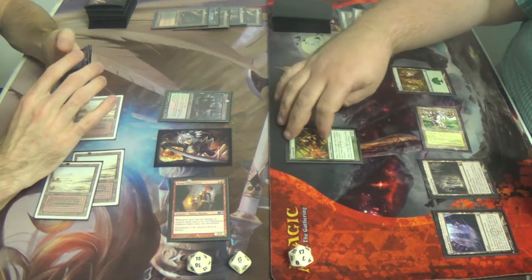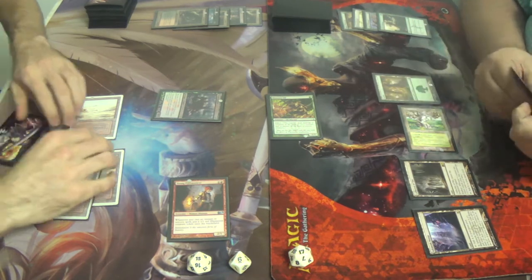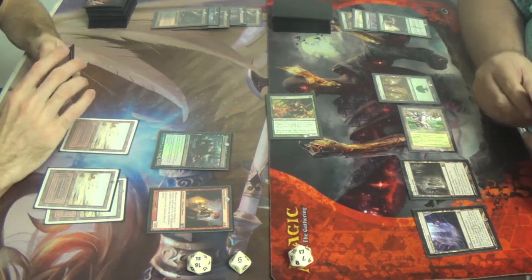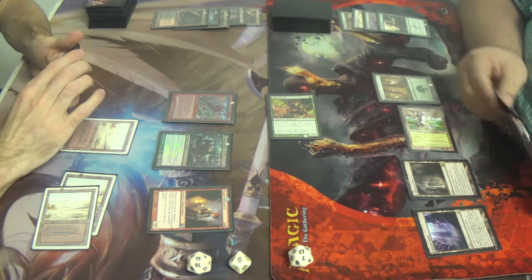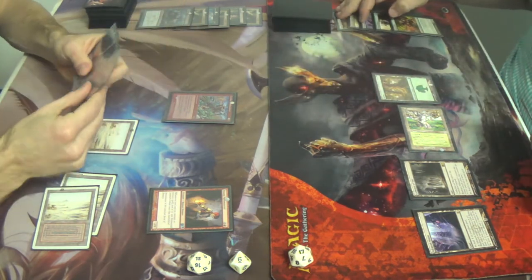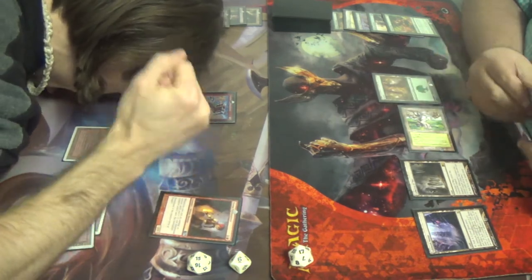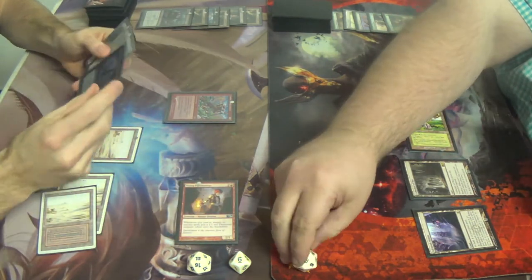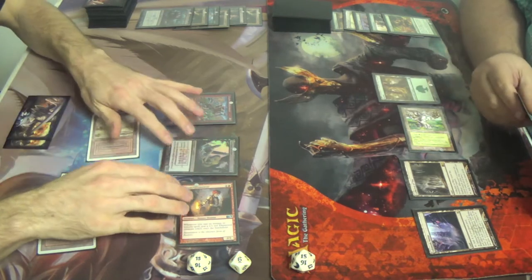My pumps — pumps. Swings. Block. Dead. He is deader than dead. Pass turn to you, sir. Bombardment. Swing first. Two? Two? Fifteen. Carrion Feeder? Pass turn.